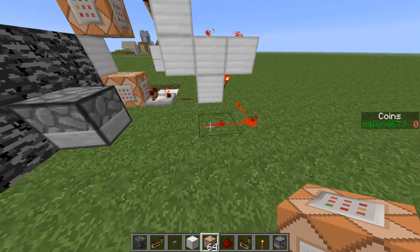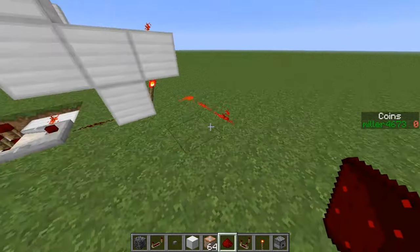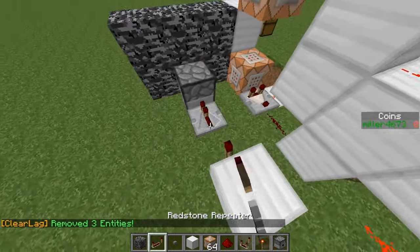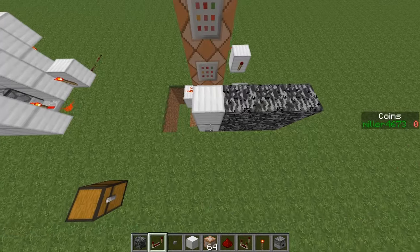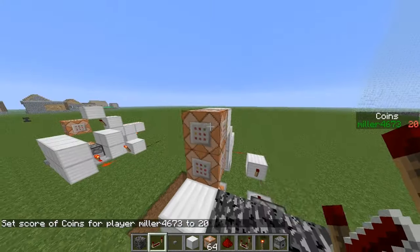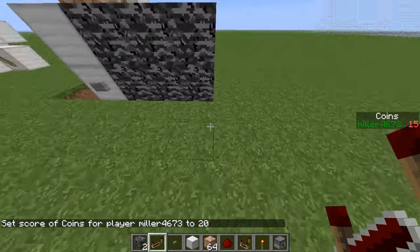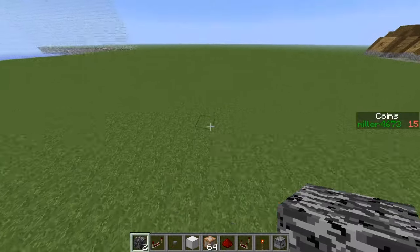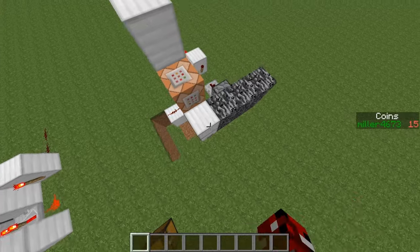Now you're going to want to grab your redstone and build it like this. You can't do it like that if you want it to quickly activate, but the way I like to do it is like so — add that there, and then a repeater like so. You don't need a repeater but I prefer it. Then when you push the button — I'll set my score to 20 — it will only drop one.